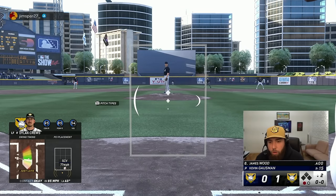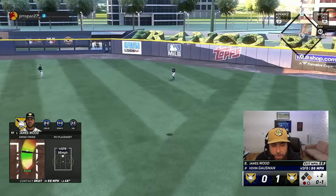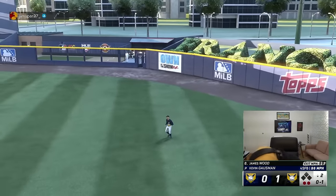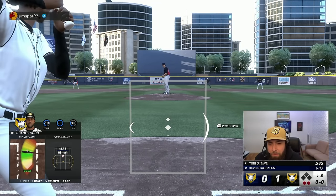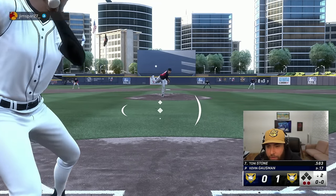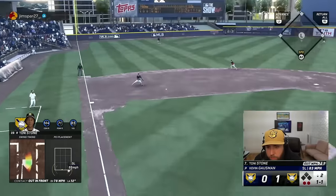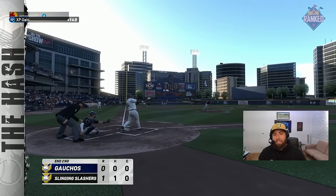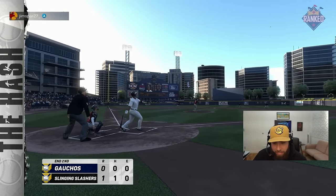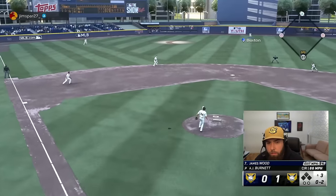James Wood steps in, batting .400 — I've liked his swing a lot so far. Hanging curve and a fastball right down the middle — missed both after hitting a nuke. Tony Stone chases a slider — yikes. I thought maybe she yanked that one out to left, not quite. The inning started with a big-time swing from Ryan Howard, then I had two very hittable balls I missed. We're through two, up one.